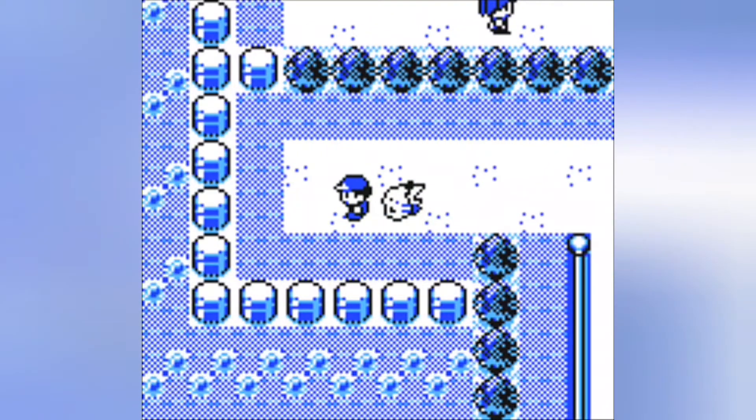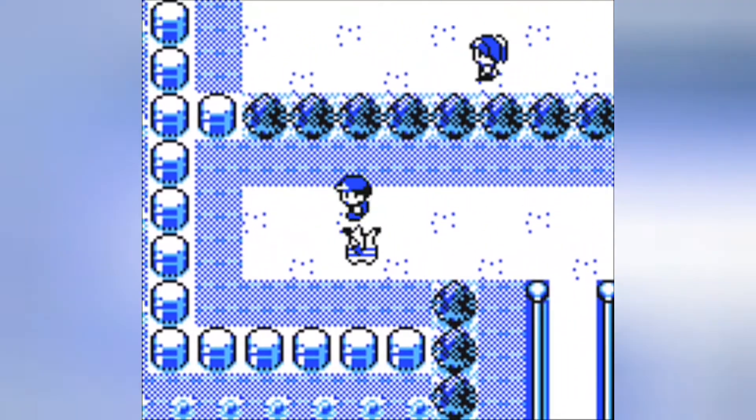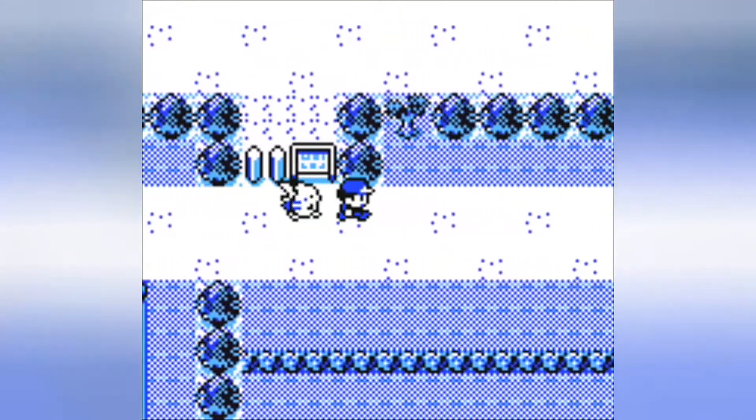Alright, let's continue. We don't have Cut yet, so obviously the first step here is to head to the SS Anne. Gotta talk to the captain of the ship, rub his back, get that HM known as Cut. Is there a hidden item over here? Nope. Pikachu got in the way there. Nothing here, guys. Let's continue on.